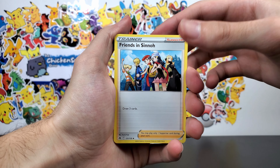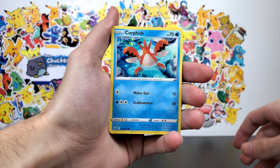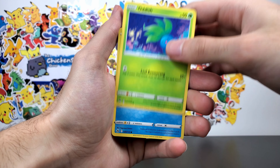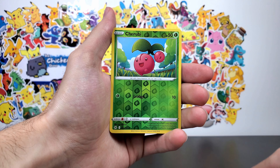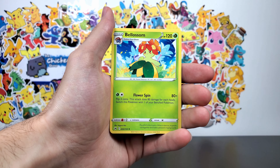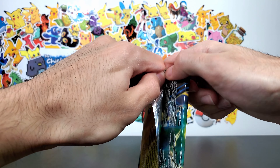Friends in Sinnoh, Gloom, Crushing Hammer, Pokeball, Corefish, Oddish, Seel, Kricketot, Cherubi. And the final card is Blossom. A disappointing first pack, but there's still nine more to go.